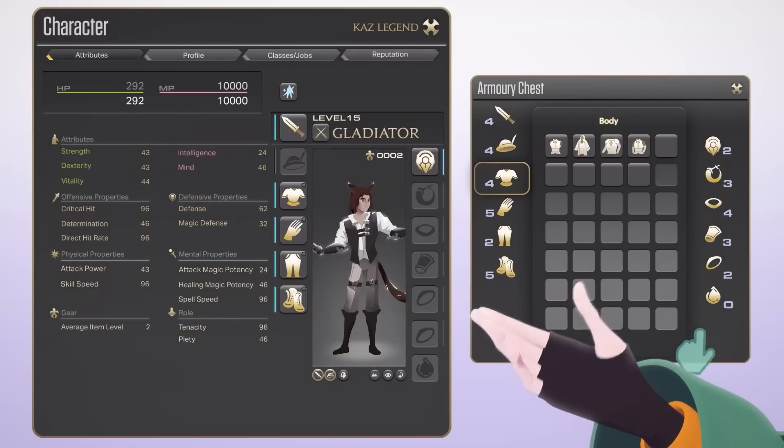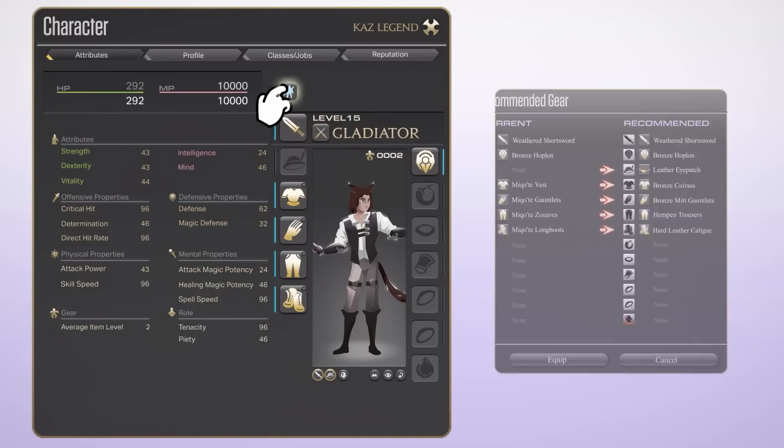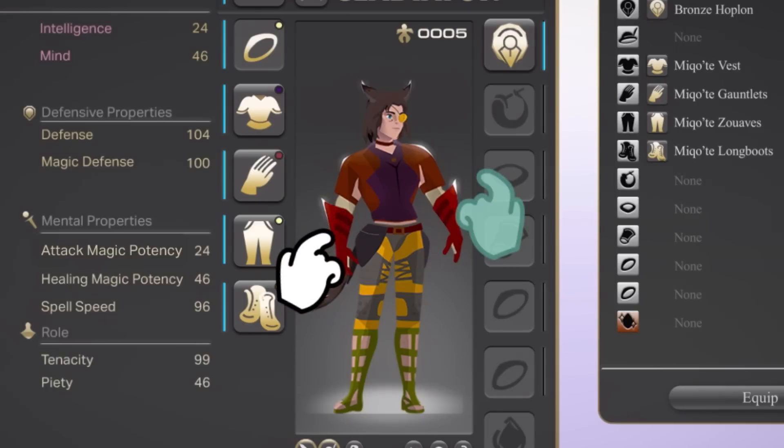Let's bring up your character menu and take a look at the gear in your armory chest. If you're not sure what to equip, click Recommended Gear to automatically equip your best items. Let's see — Recommended gear, and... oh, wow. Yeah, not ideal.